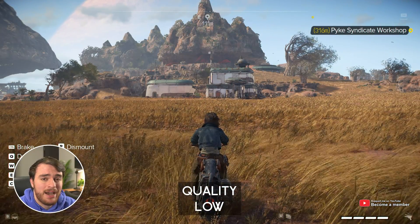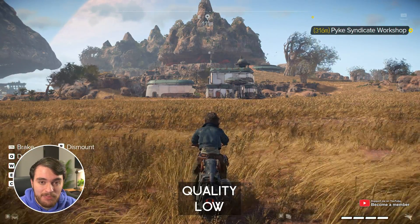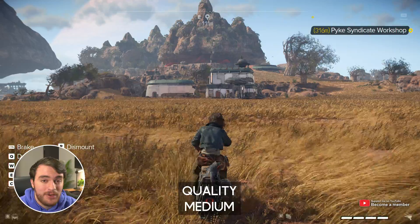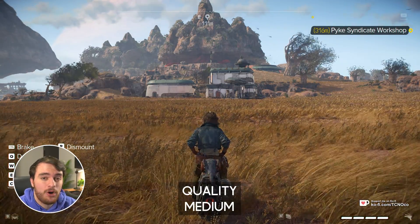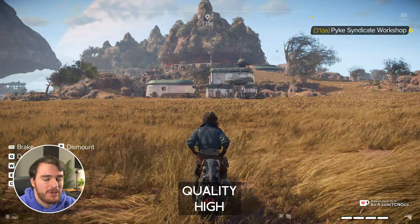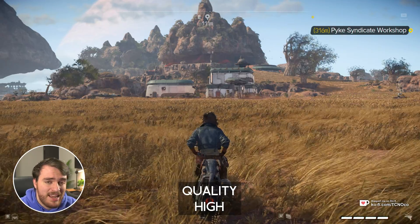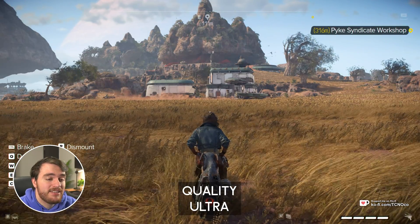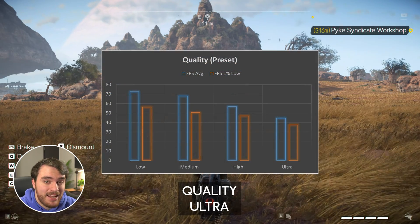Starting off from the very top, the graphics quality preset. The lower that you have your graphics options, the better performance you're going to be getting, and it's no different here. Between ultra and low, you can practically double your performance. I moved from about 44 FPS on the ultra option all the way up to 72 on low, with a reasonable similar step between each different option of about 10-ish FPS. This game does have a ton of options that we can granularly get into, and we'll be doing that in just a moment.